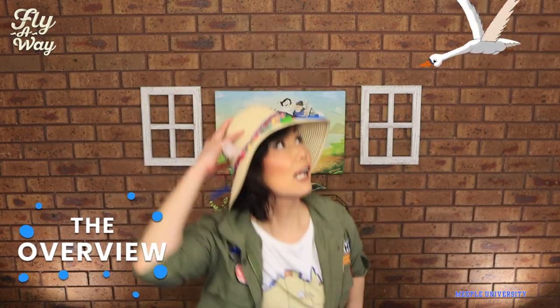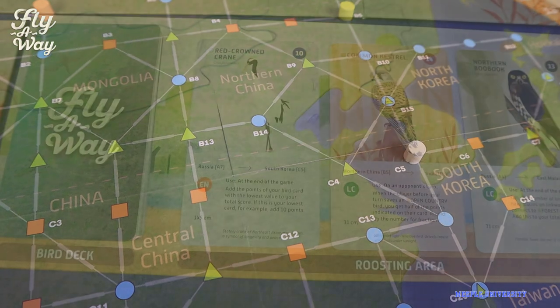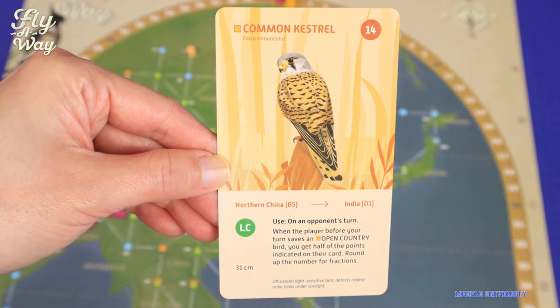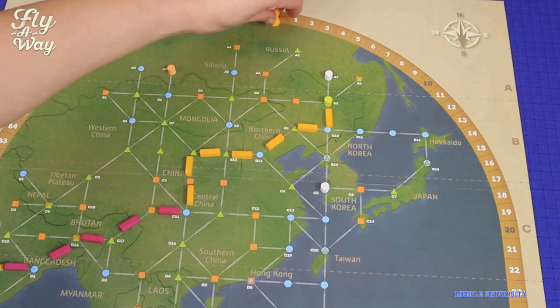Fly Away is a fun educational game based on bird migration where players are conservationists, trying to help the birds with their autumn journeys on their East Asian Australasian flightway. There will be three birds available at a time that you will try to help by connecting their routes on the map. You'll be building routes together with other players, but whoever completes the route gets that bird card, its points and power.